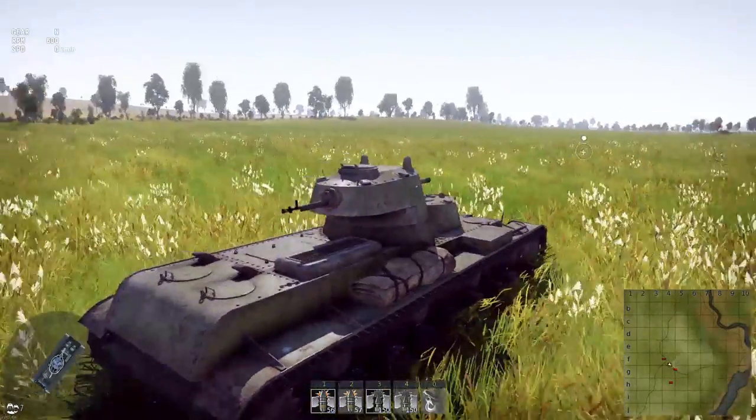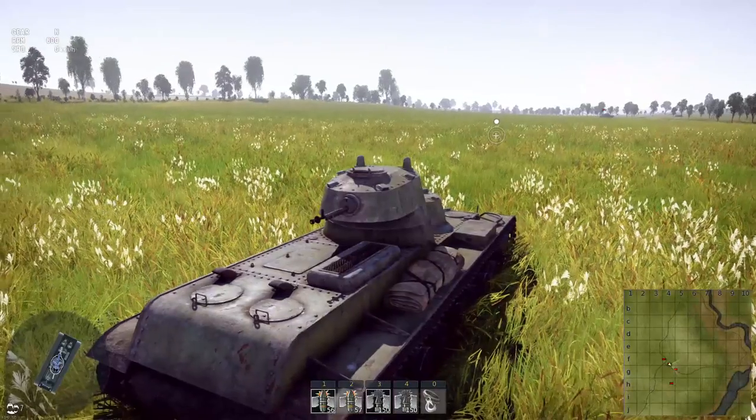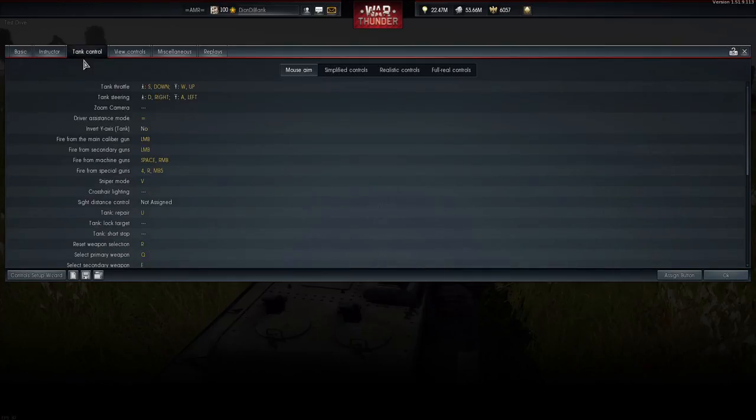Quick tip: if you want to use a machine gun on the back of your SMK or any other tank that has a machine gun like that, what you're gonna do is go into your controls, then tank control.